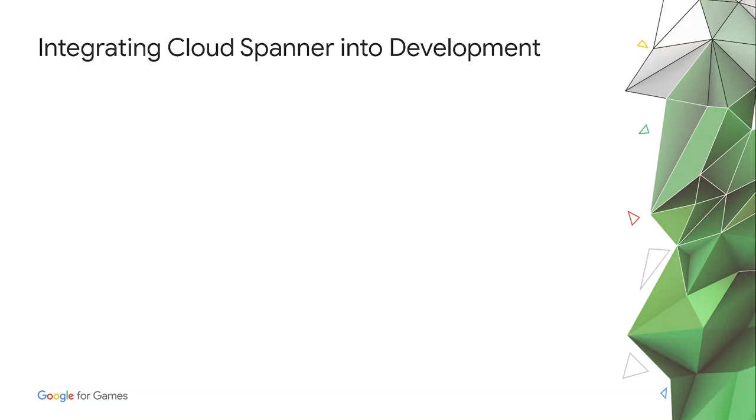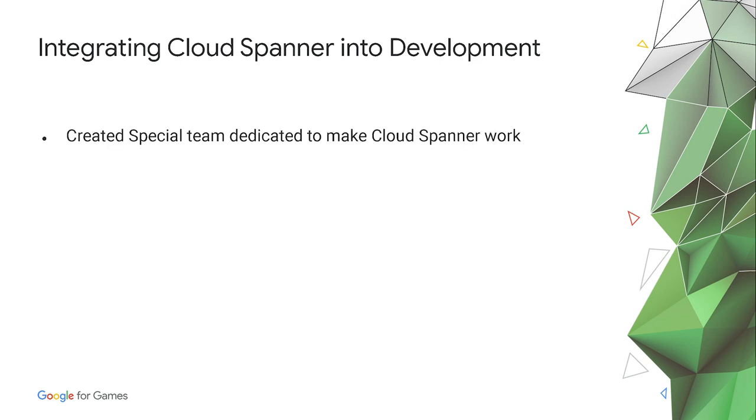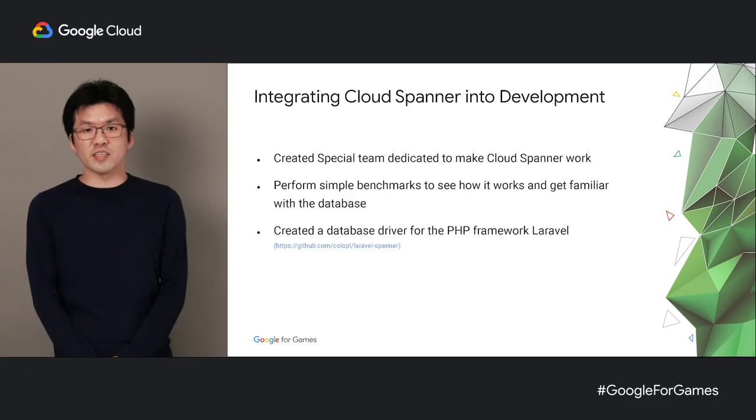Now I would like to talk about how we integrated Spanner into our development. When we first decided to use Spanner, we had the feeling it was going to be a bumpy ride, since no one at the company had any experience with it, and there was very little information available online at the time. So we did some preparations to make the transition from MySQL to Spanner as smooth and painless as possible. First, we created a small dedicated team — me and my colleague — and performed some basic benchmarks to check the performance. Once we confirmed that the performance was good, we put in extra effort to make a dedicated driver for a PHP framework we were using called Laravel. Doing so allowed us to use pre-existing ORM, which in turn allowed us to reuse existing libraries for existing games.